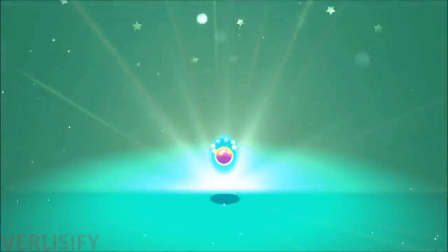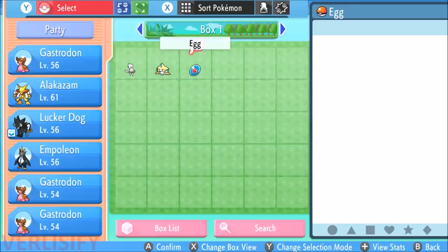We now have the Manaphy Egg and it even has a special egg sprite animation — pretty cool. The Manaphy Egg is an early purchase bonus, so you will need to at least beat the third gym and then connect to Mystery Gift by February 21st, 2022 if you want to receive the egg.